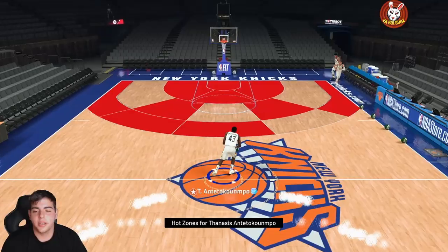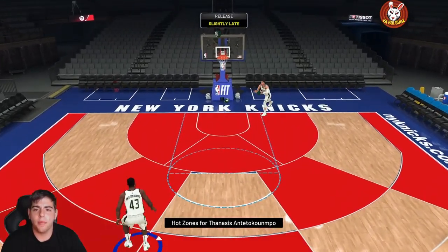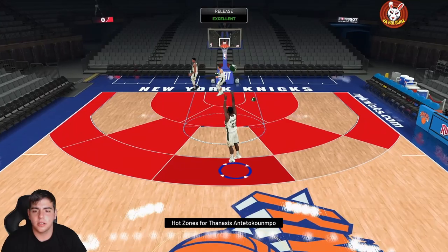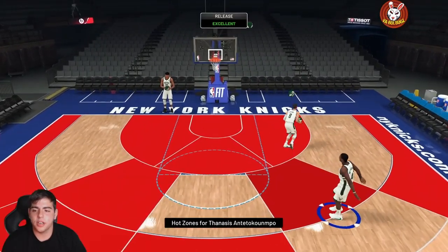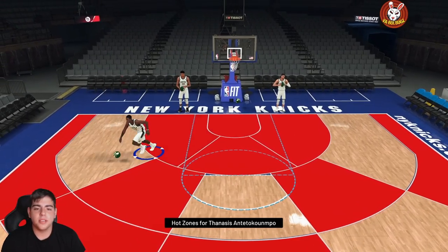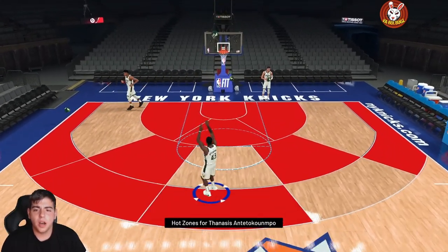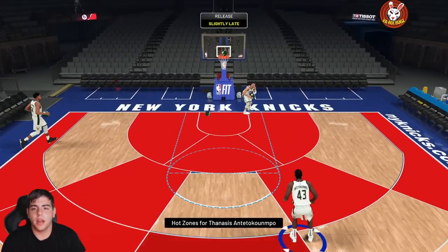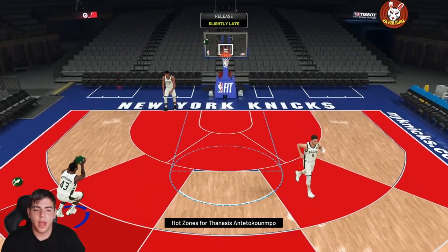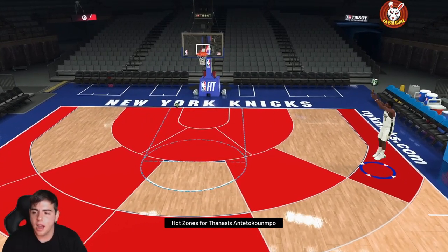Here are the hot zones for Giannis — not the best hot zones, but the release is looking butter. First shot made! This Giannis card is going to be a god. There's a green. Let's test out the leaner — it's looking nice. Another green! They really juiced this card. No one has even talked about this card. I've used him a couple times then sold him, but he is going to be absolutely insane.